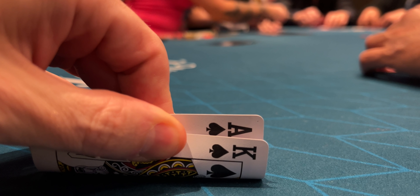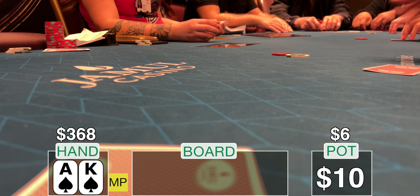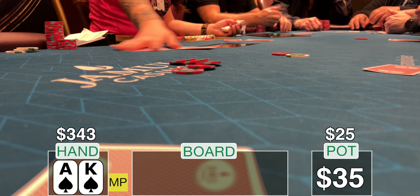Right off the bat, $368 in my stack. The next hand I get is even more beautiful: ace-king suited, big slick, in middle position. The under-the-gun player who sat down with about $80 throws in a min-raise to $6. I'm not going to stand for it. I can tell with the table dynamics, I'm going to start ruffling some feathers.